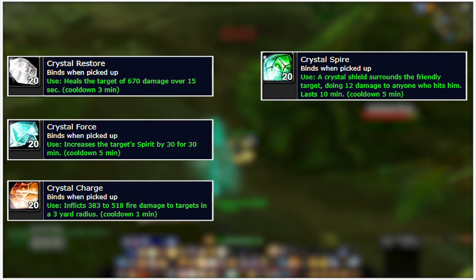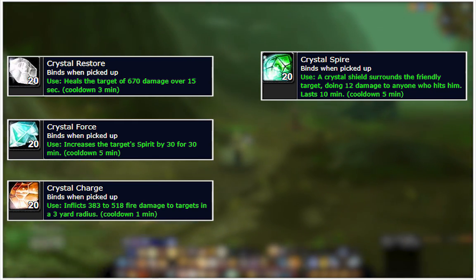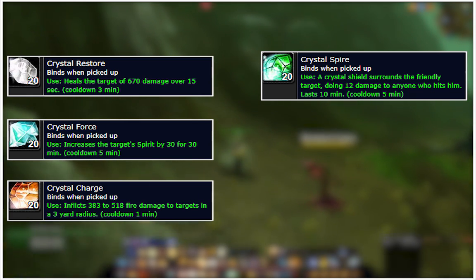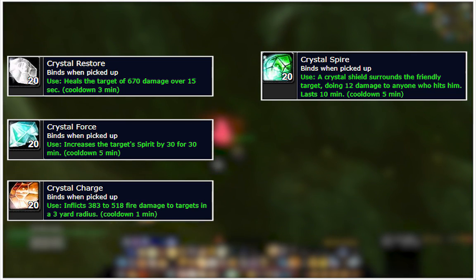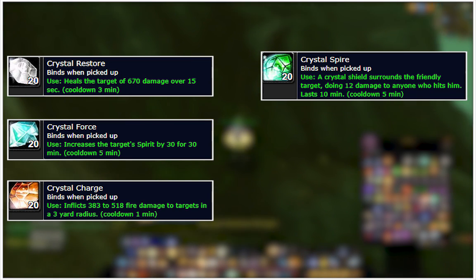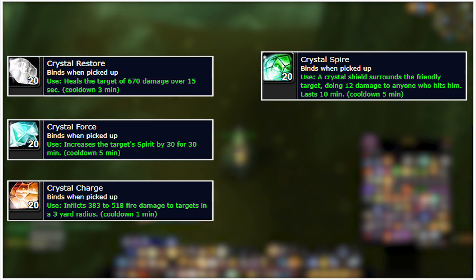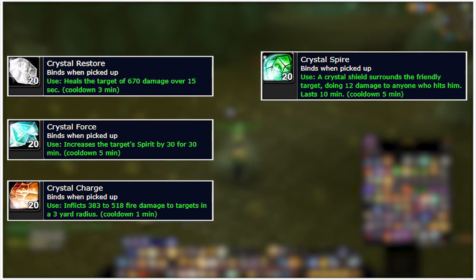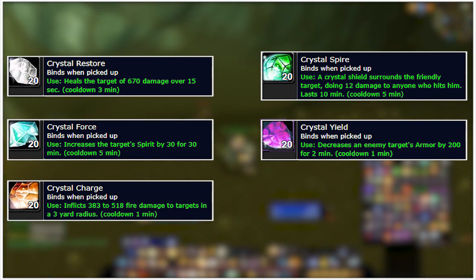These are fun items that not everybody will have, so you can really shine in front of your friends and make them wonder what you just used in a duel or raid situation. The same goes for PvP — these items can really make a difference, especially the Crystal Charge or the heal. All these things really do add up, especially the armor penetration debuff, which is stronger than you would think.